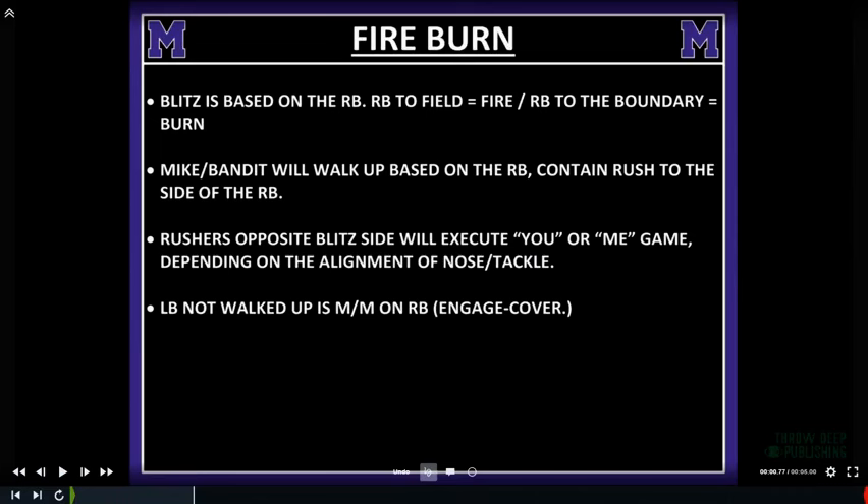The Mike and the BUCK will walk up — in a three-man front those two guys walk up and you get a bear look. If they're going to be the contained rusher to their side of the running back, rushers opposite the blitz side will execute a U-game or ME-game depending on the alignment of the nose and the tackle. The linebacker — not walked up — is going to be man-to-man on the running back.